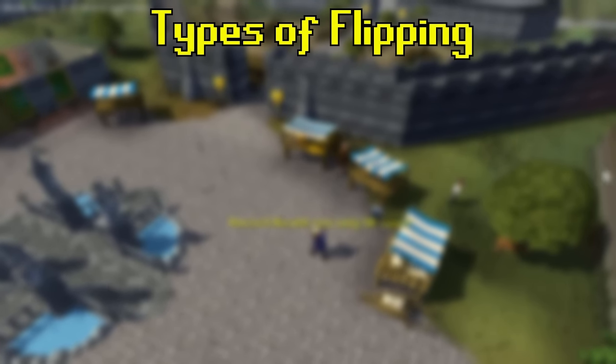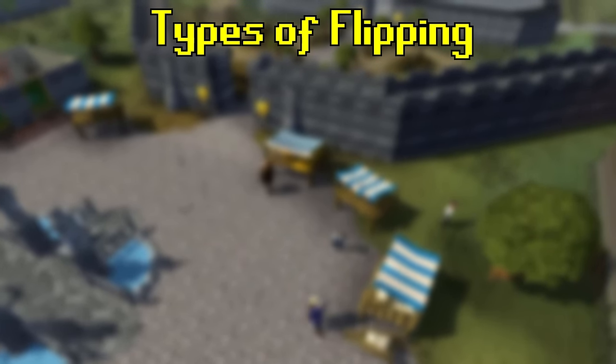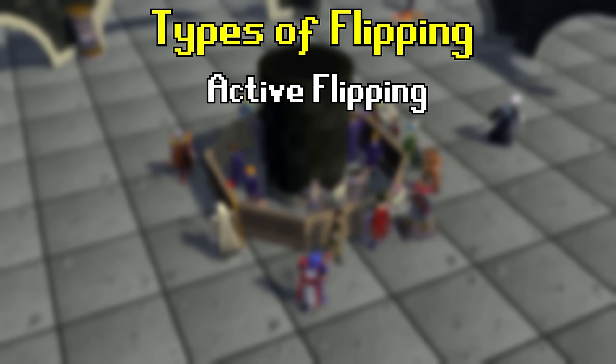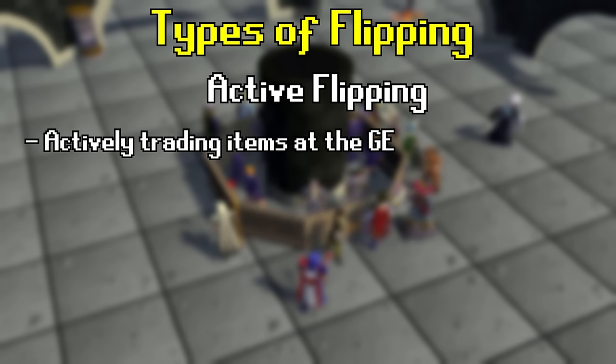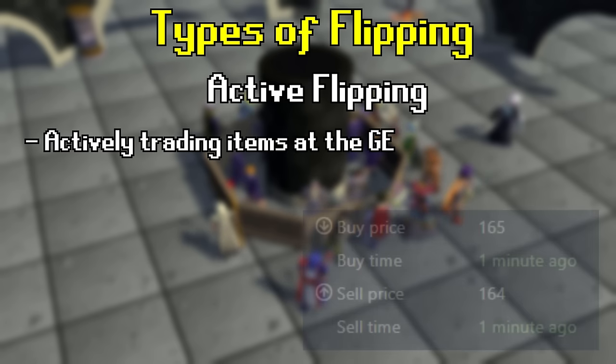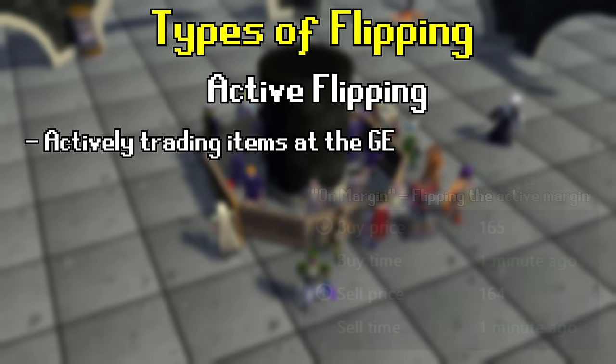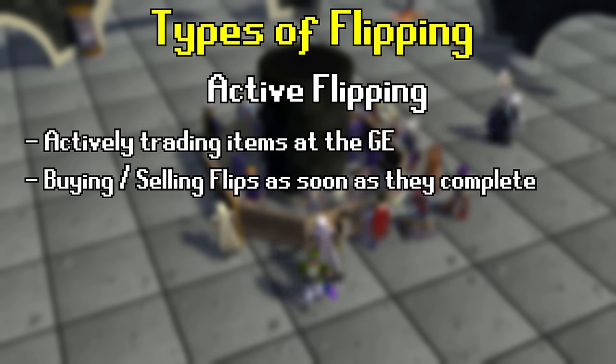Most players learning to flip think flipping is just one standard process of trading items, but in reality there are different styles involving varying levels of risk and timeframes. Active flipping is the most well-known form, easiest to learn, and the style we're covering in this beginner guide. Active flipping is when you are logged on and bankstanding, trading your flips on margin — taking advantage of the margin displayed at the exact moment you are flipping. It relies on buying and selling flips as soon as they complete and keeping an eye on active margins.